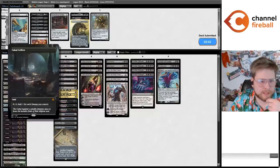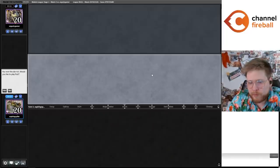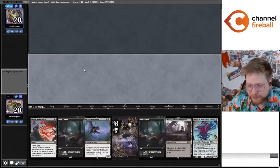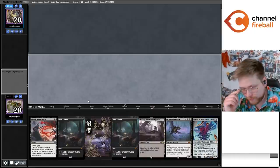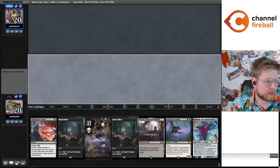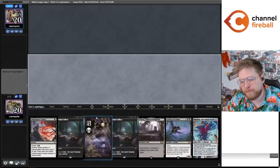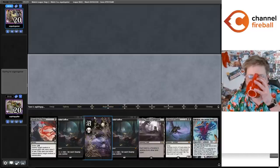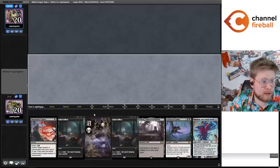I do think in this matchup it's pretty easy to get your mana engine online — they have a hard time interacting with that. They just have an easier time interacting with your big threats. What are like perfect hands for this matchup? The Emrakul is a ways away but I think it's maybe castable like turn six if I draw a third Coffers. We've got an early piece of removal, we're pretty resilient to interaction — easy to keep. My opponent is taking some time on their mulligan decision. They decide to go to six.